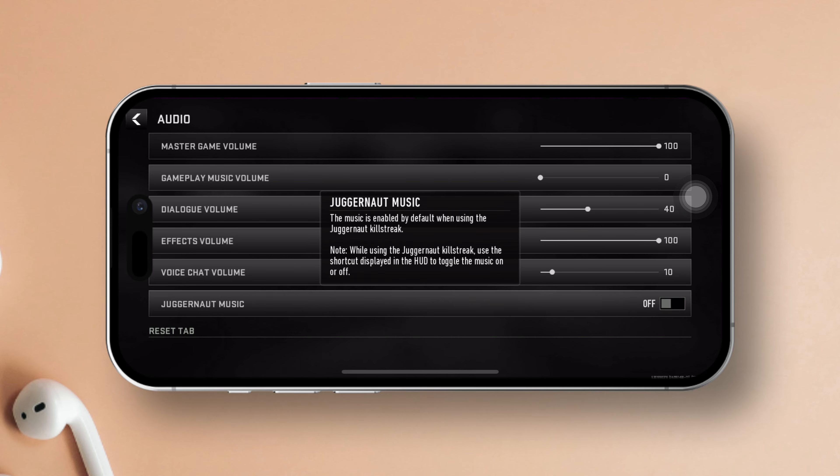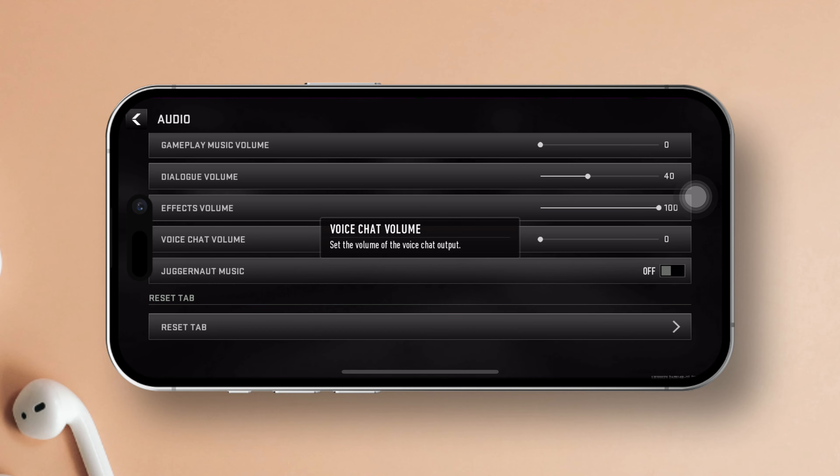Following that, make sure to turn off juggernaut music. Then set the MOTD volume to 30. Lastly, toggle off voice chat.